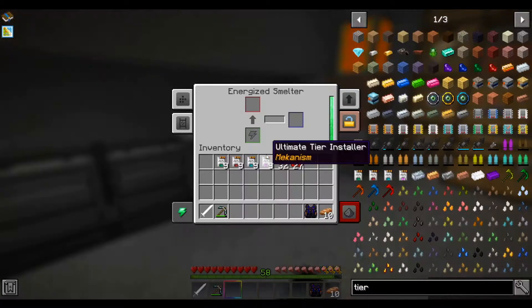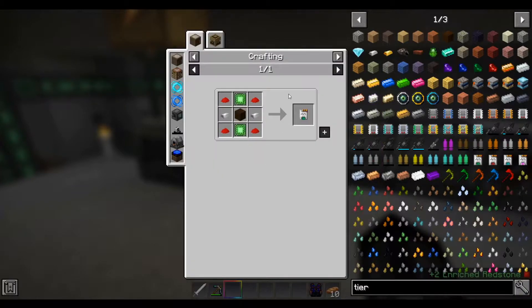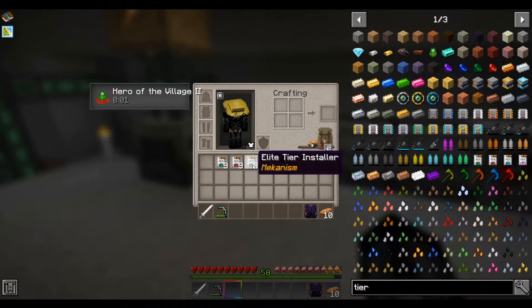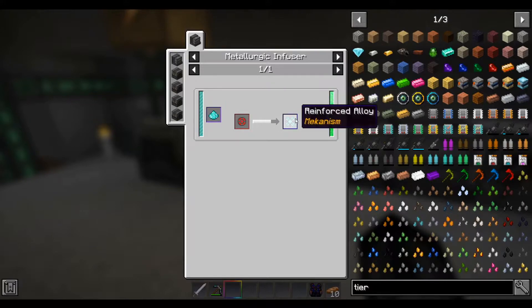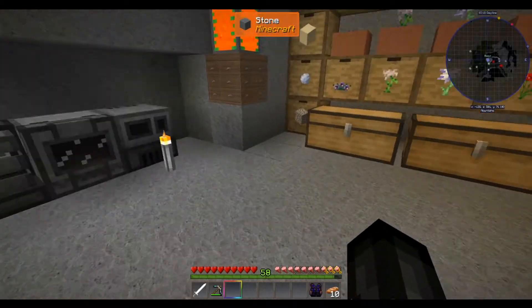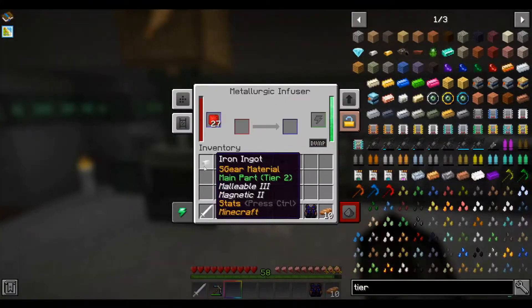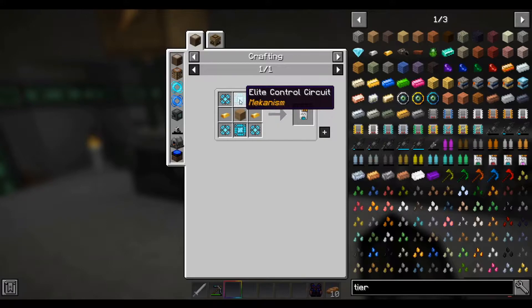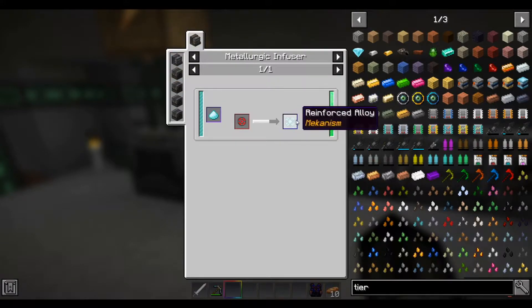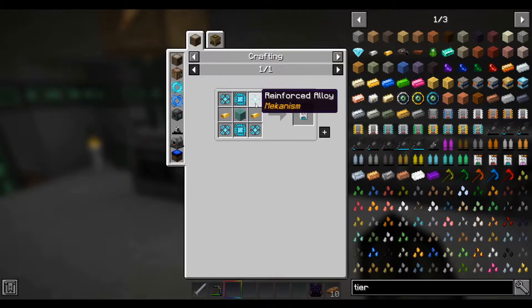So I'm going to go ahead and toss the obsidian in so we can get our obsidian dust, and then slap this resin in here. Basic tier and advanced tier, you know how to do those. Elite tier — first things first, reinforced alloy. That requires one of these infused alloys in with the diamonds. We'll grab some of our iron, toss it in here, and infuse it. And then this elite control circuit is basically these infused alloys, two of them, around the advanced control circuit we saw last time, which is basic with the infused alloys.